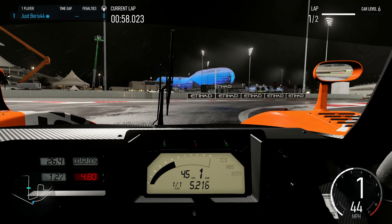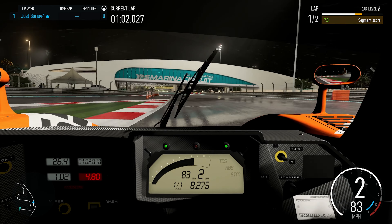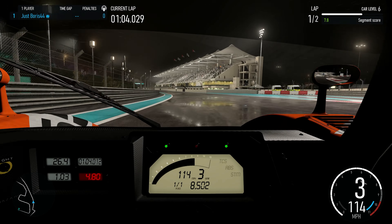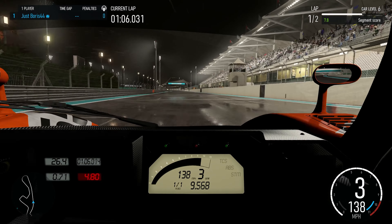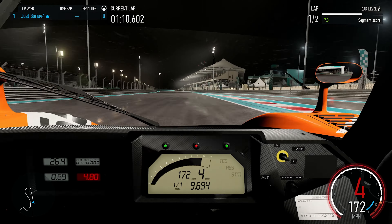The colors just pop. As you can see, this replay has a bit of moisture, a bit of wet on the track, just to get those reflections and colors popping. When it first dropped in November it was gobsmacking, especially the night race. Even through the day, a day race at Yas Marina still looks good.